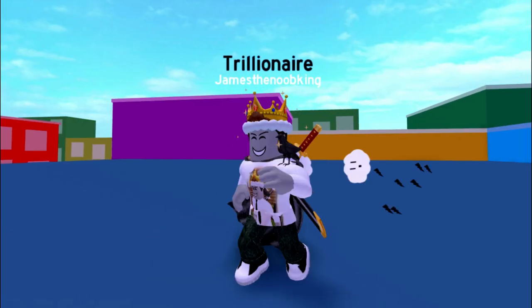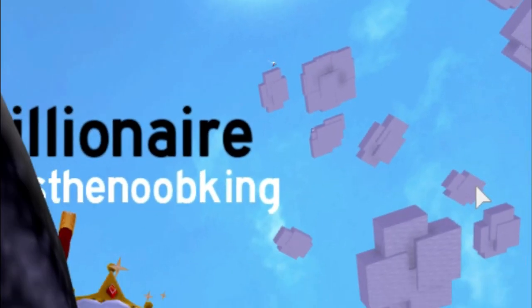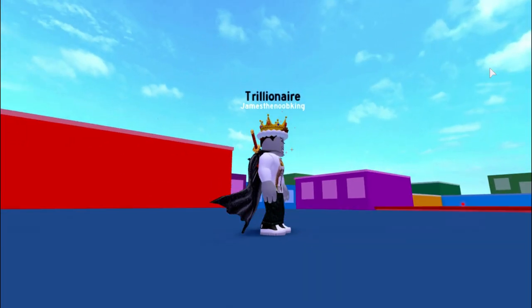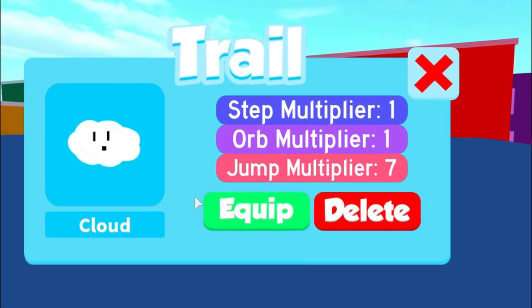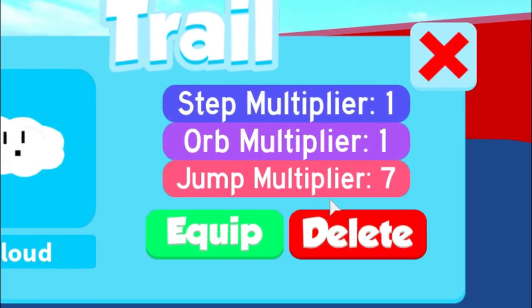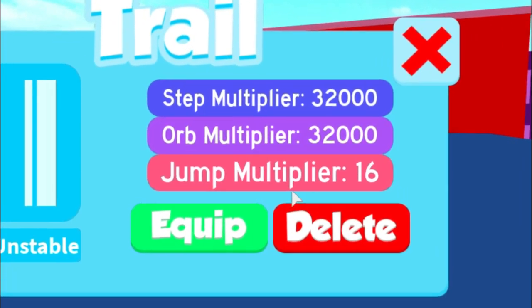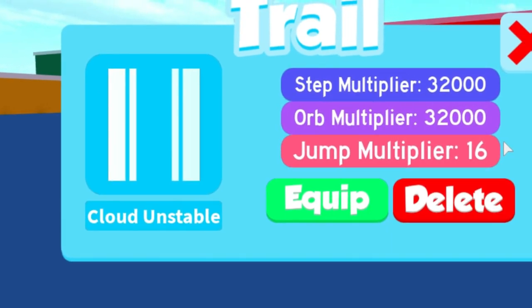So to do this, I'm actually using the cloud trail right here. I obviously got this trail from the top cloud right up there and it's actually a pretty good trail for jumping. This cloud trail does not have the best jump, but it has a pretty good jump. It has a jump multiplier of 7, whereas the cloud unstable actually has a jump multiplier of 16, but that trail jumps a little bit too high for this video.